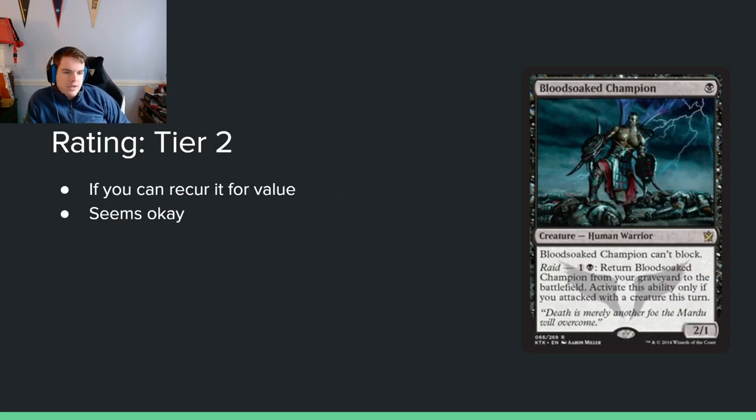Blood Soaked Champion: single black mana for a 2/1. It can't block, and it has Raid — you can pay 1 and a black to return it from your graveyard if you attacked with a creature this turn. A 1-mana 2/1 in these times is pretty big. It's going to be relevant up until turn 3, which in modern limited would only be turn 2. There are some sacrifice synergies that this can enable, and I have some hope that it could be good.